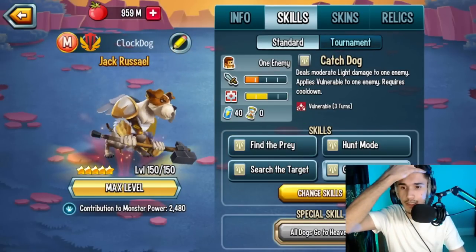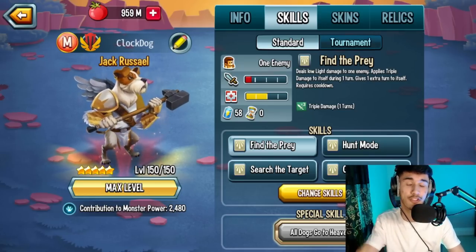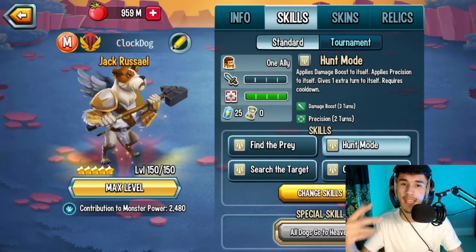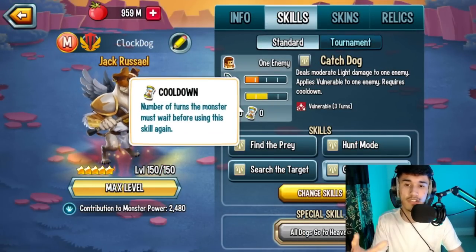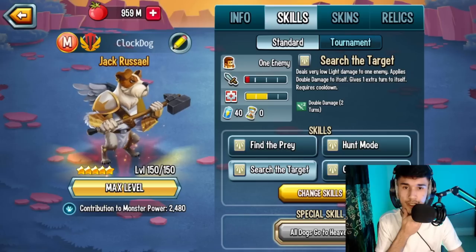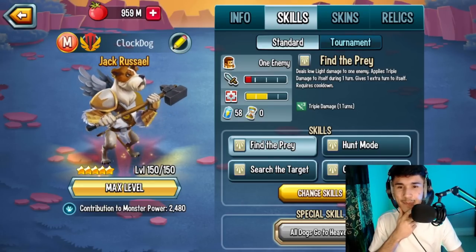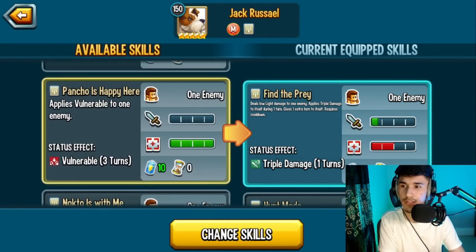Let's check out the skills first. We have Seymour's Bites with his wings applying damage boost to all allies. Look how broken this is - 'Find the Prey' deals low light damage, applies triple damage to itself for one turn, and gives an extra turn - and it's zero cooldown, so next turn you can do it again. There's also 'Hunt Mode' which is zero cooldown, gives an extra turn with damage boost and precision. 'Search to Target' is also zero cooldown. All of these spammable skills are zero cooldown.